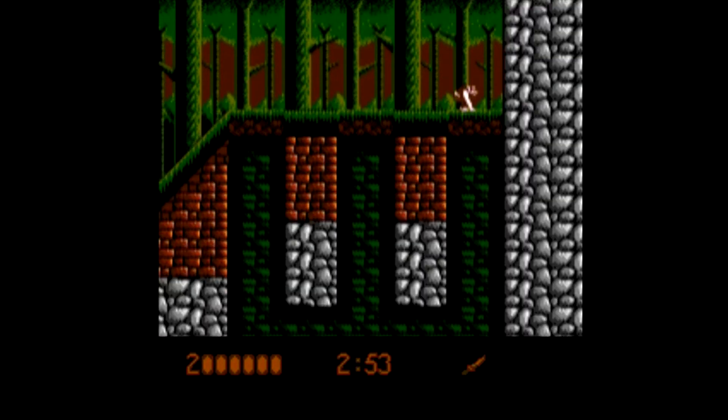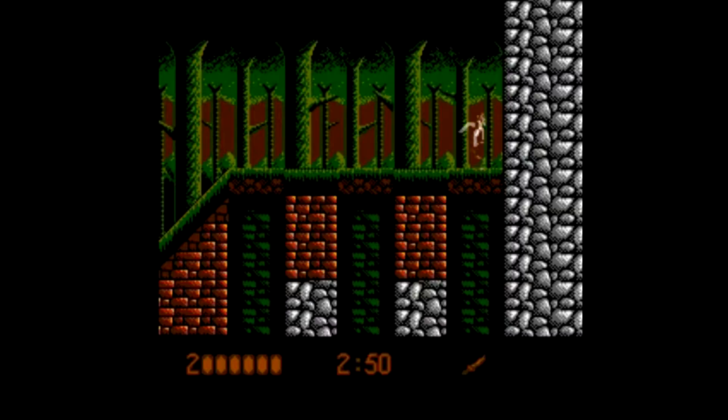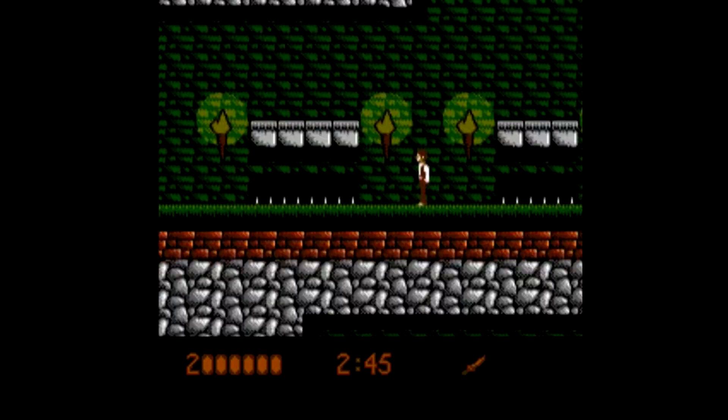I've already come to a dead end. It's obvious I have to smash the ground to get through. So after some control guessing I figure out I can do this downward smash. I do think it's neat that the game doesn't exactly tell you how to do that — it forces you to learn its controls through the gameplay.